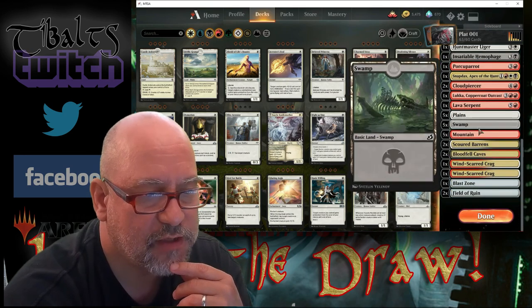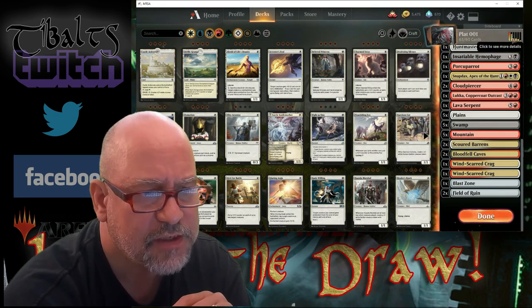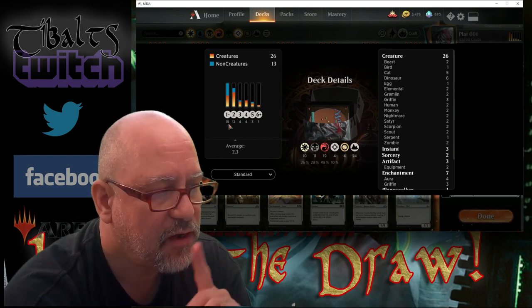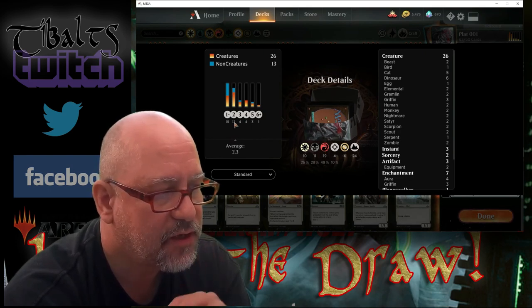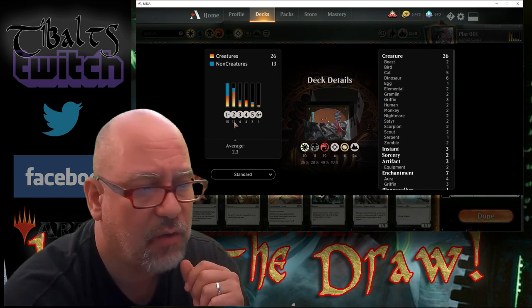So this was the initial deck. Let's take a quick look at the stats: 15 one-CMC cards, 12 two-CMC cards — so it's built low to the ground, which is good. Fast is always good. 26 creatures, that's good. A few sorceries, a few artifacts, and even 24 lands.